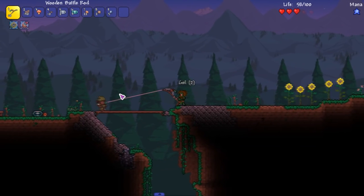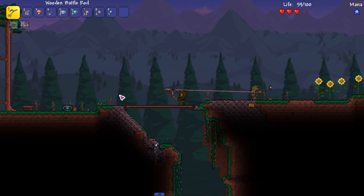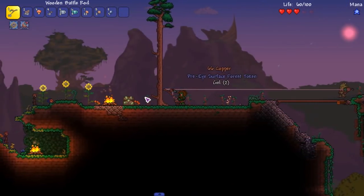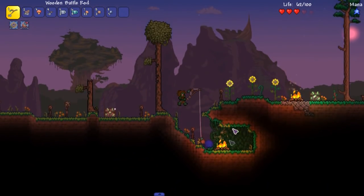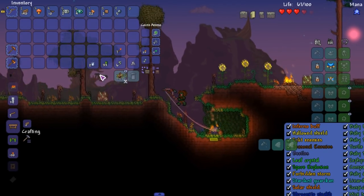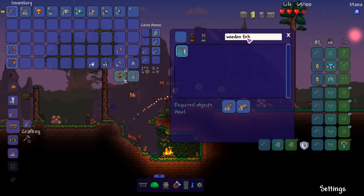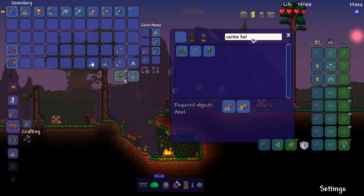Oh my god, these guys have the strongest attacks. The fact that they jump at you when you're close is insane - that boy's hitting mock speed. I have sunflowers here to decrease spawn rates. I just want to decrease some spawn rates. Let's try and get this cactus battle rod because we're gonna need the upgrade in damage.